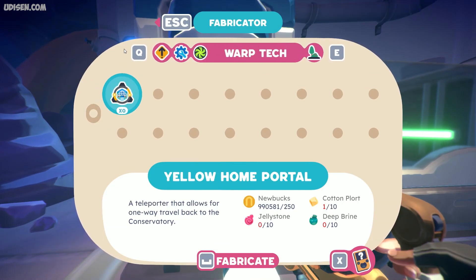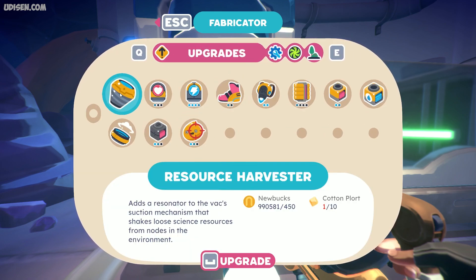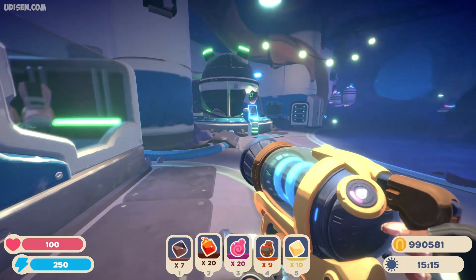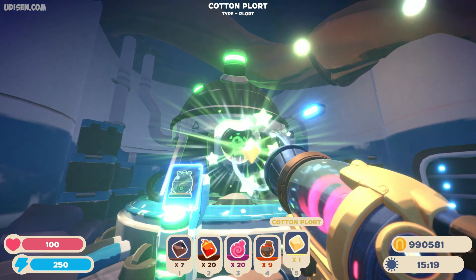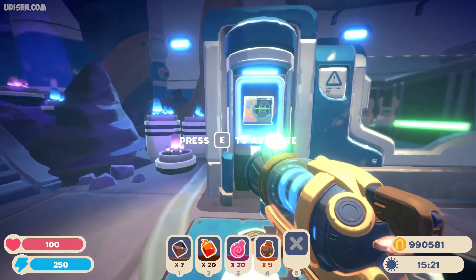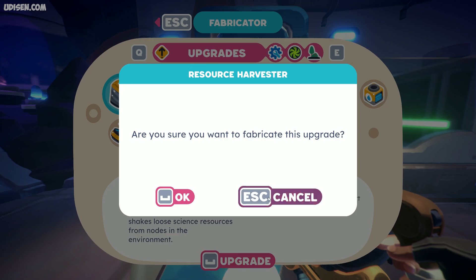Press your button to open the fabricator. You can see all the gadgets, warp technologies, and upgrades available. For example, today I want to craft a resource harvester. You can see what the upgrade does, how much money you must spend, and what type of material you need to collect. We need 10 cotton port. Drop the materials inside and now we have all these materials available through the fabricator. Choose the item, press upgrade, press OK.